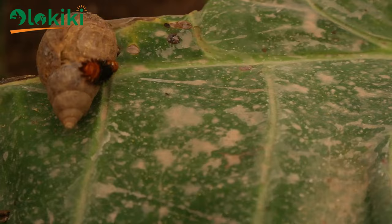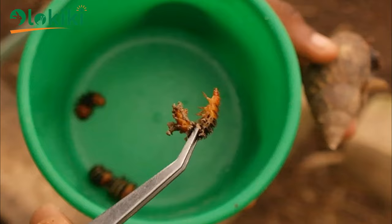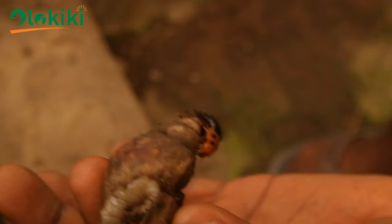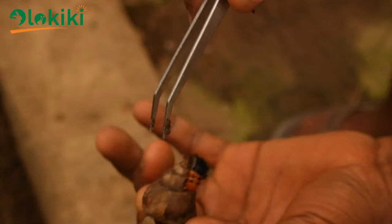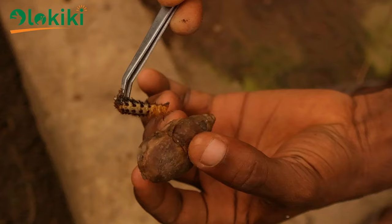Weeks after trying to figure out what it was, the larvae started appearing on the farm. I knew I had to collect as many samples as I could to do more research and study their behavioural pattern. The first thing I observed was that the larvae attached itself to the snail, just like you are seeing in the video where I'm removing it from the snail shell. It then bites the snail to secrete venom that paralyzes the snail, feeds on the snail flesh for nutrients and growth, and uses the snail shell for shelter.